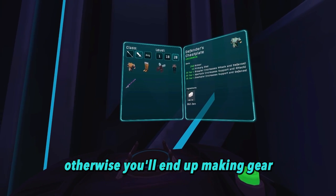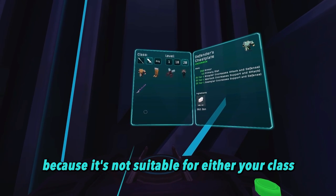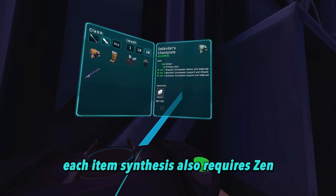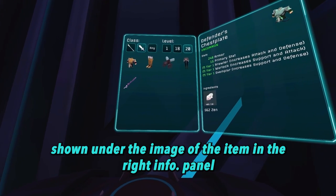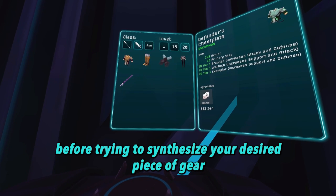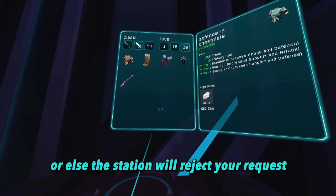Otherwise, you'll end up making gear that you cannot wear because it's not suitable for either your class or your current level. Each item synthesis also requires Zane in order to complete, with the cost for each piece of gear shown under the image of the item in the right info panel. Make sure you have enough Zane before trying to synthesize your desired piece of gear, or else the station will reject your request.